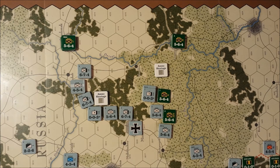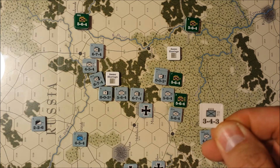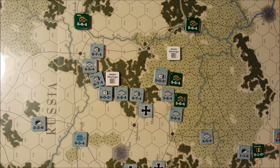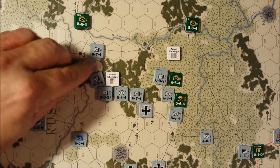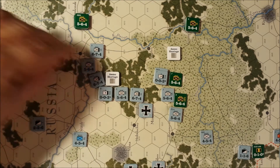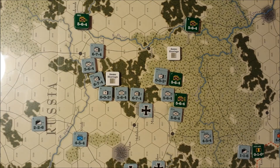So let's see what happens. The Austrians have two replacements, and they can only spend one on this 3-4-3 infantry, so we'll put that in Budapest. The Germans get two replacements as well, and we know that they can use them, so we're going to flip these two units. There are no mandatory withdrawals, so that is the Central Powers replacements.